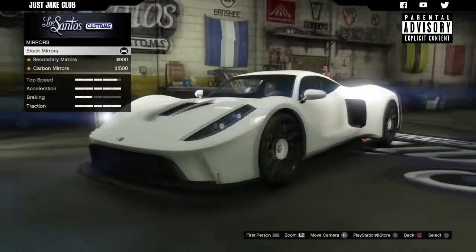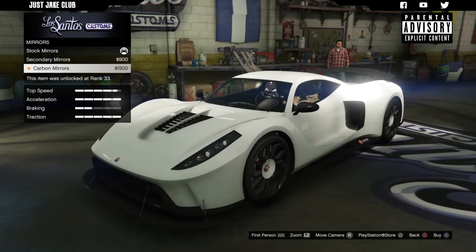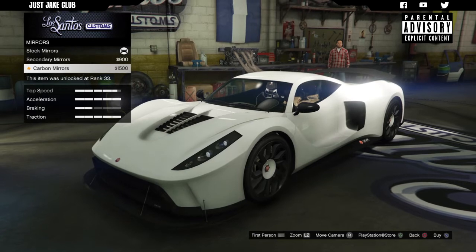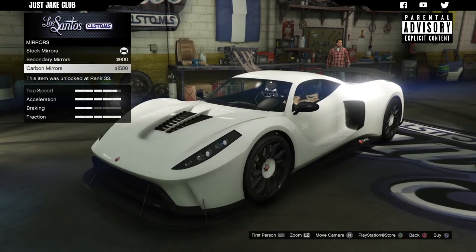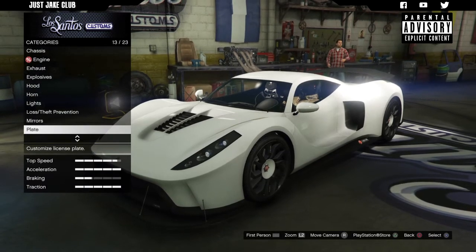This car does get a mirror option, which doesn't actually change the design at all - it's just a color change. What is the point of giving us a mirror option if you're not actually going to change the design? And you pay fifteen hundred dollars for the carbon ones. That makes no sense. I'm staying stock.